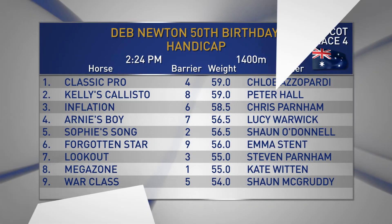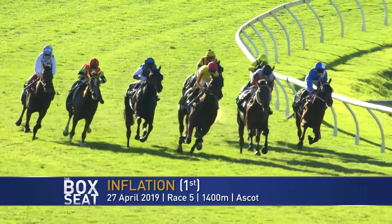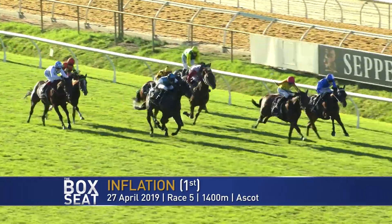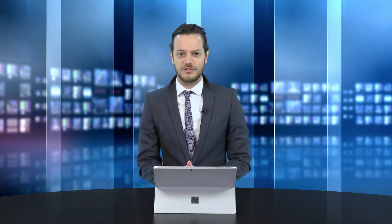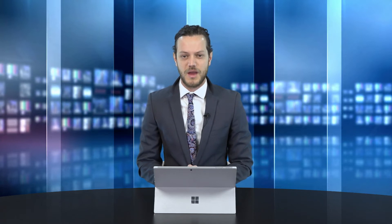Race four at Ascot jumps at 2:24. It's the Deb Newton 50th Birthday Handicap over 1,400 metres. Our horse in focus — we'll have a look at the last start of Inflation at Ascot. Sigil getting over towards the inside, and then I Am Spartacus followed further back by Vermont Lady. At the 200, Inflation on the outside. It's the leader, Sigil down on the inside, and here comes I Am Spartacus starting to rally. I Am Spartacus comes at Inflation — Inflation, I Am Spartacus, they've gone to the line. Inflation. Inflation was well supported. It gets the blinkers off and the visors going on because in that last start it was a little bit green and did a few things wrong, but the horse obviously has a fair amount of talent. It returned a personal best performance and is staying at the same distance. Mapping again quite soft and Chris Parnham sticking — it does tick a lot of boxes for the Darren McAuliffe yard, so I'll stick with Inflation once again.